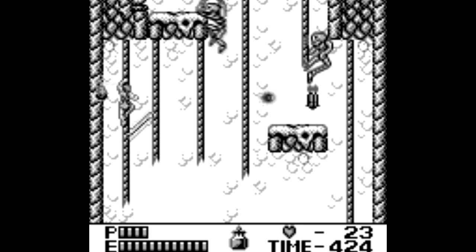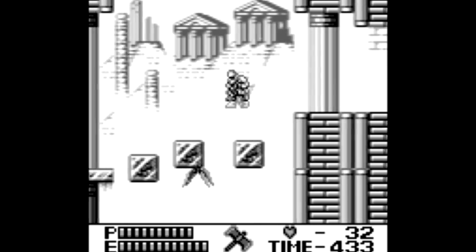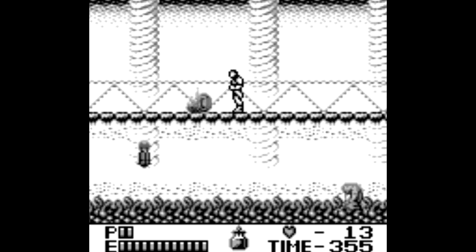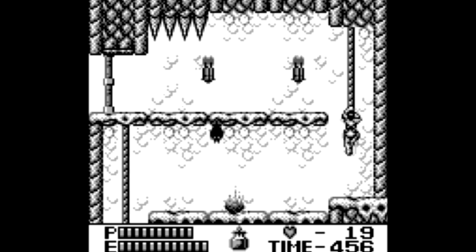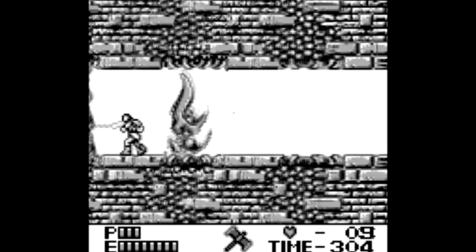This rope climbing section gave me so many problems as a kid, but that's where you need either the Axe or Holy Water to help you out. Same with this section with the breakaway blocks — you'll need something to help get rid of the bats. It's kind of a bummer you only get two special items, but the game maximizes their usefulness, so you really gotta keep an eye on your heart meter to make sure you can get past certain sections. Also different here is your second whip upgrade, which has you throwing a projectile — that's pretty sweet, and you're gonna need it against some of these enemies and especially the boss fights.